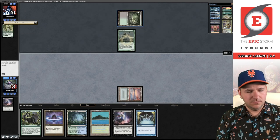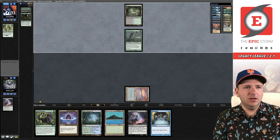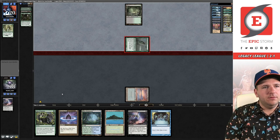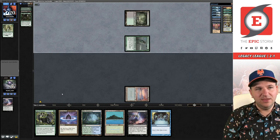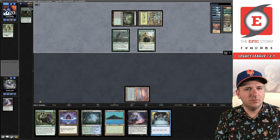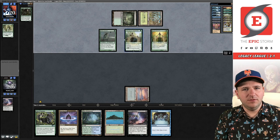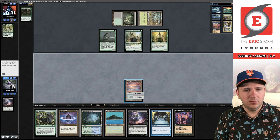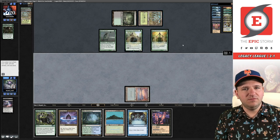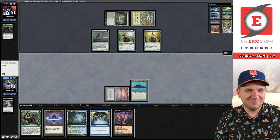I think I want to hang on to the fetch land in case we draw Brainstorm to convert this Veil of Summer. Get rid of the Heritage Druid. You could take the Elvish Visionary in theory so they have fewer draws toward their live cards, but you still have a Thoughtseize to discard any bomb that would have been drawn with the Visionary. Or maybe I'm supposed to take Shepherds so they can't just pay six mana and overrun. This is probably Visionary — yep. So next turn they'll have four mana. They can actually overrun now: 3, 6, 15 — have lethal.